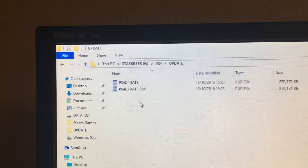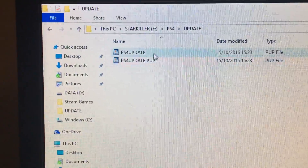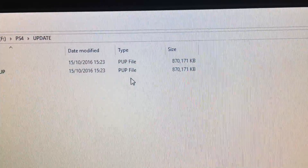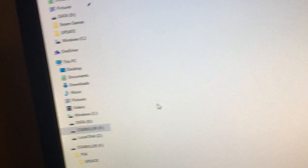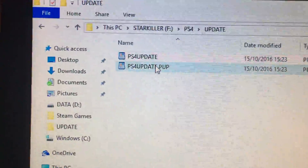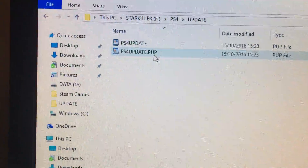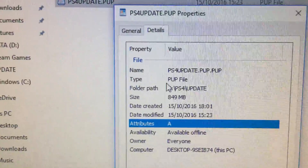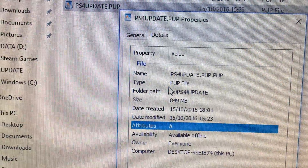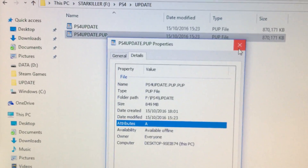Now what I have here is the PlayStation update file saved twice. One of these is named wrong and the other is named right. Look over here at the type column — both are PUP files. Now the PlayStation website, when you click the download link, downloads the file as a PUP file. People on the internet are telling you to name it 'PS4UPDATE.PUP', but if you right-click, go into properties and details, look at the actual file name — it says 'PS4UPDATE.pup.pup'. That's why your PlayStation won't recognize the file: it has .pup twice.